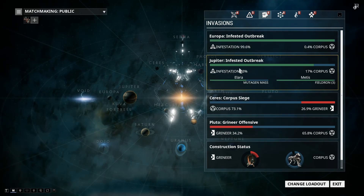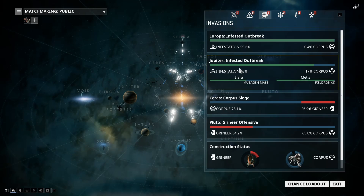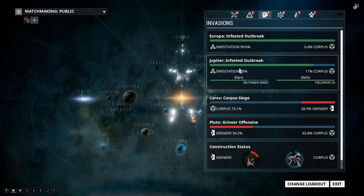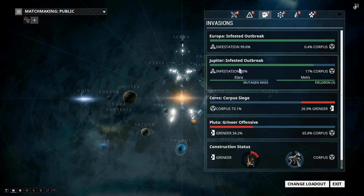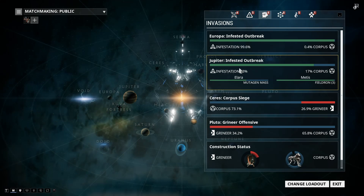These are pretty rare — maybe once a week or so. They're probably one of the rarest things, and once they appear, they go very quickly because a lot of people are going to do them and actually want to get them. The invasion is going to be completed really quickly, so I would keep your eye on that. Once you see it, I recommend doing it straight away because it's going to go really quickly.